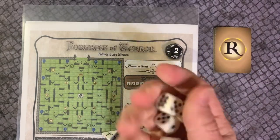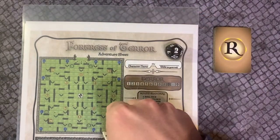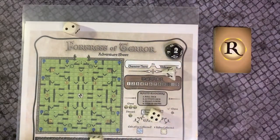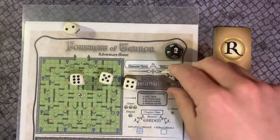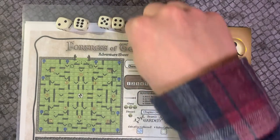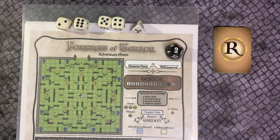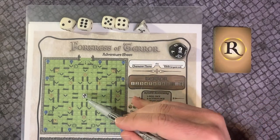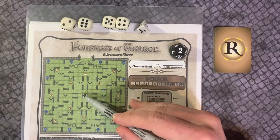Round 1, Phase 1. Roll the dice in your dice pool, consisting of the 4 movement dice and the 4-sided luck die. Round 1, Phase 2. Activate exactly 3 movement dice one at a time. You will discard the 4th movement die that you don't use later. Start on any footprint space — there is only one choice in Chapter 1.